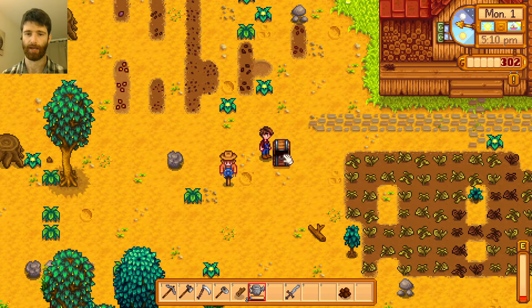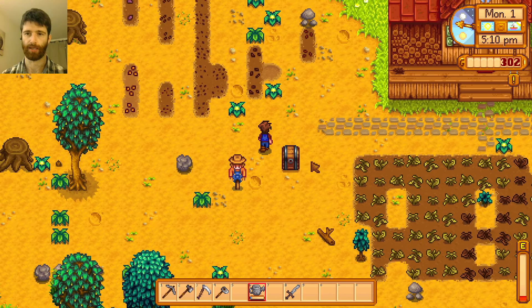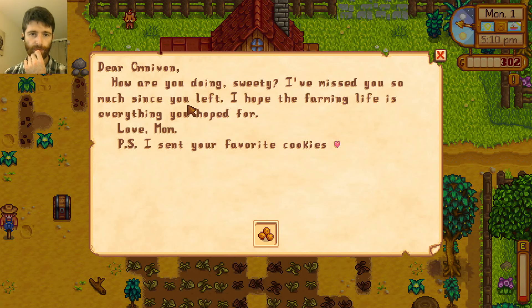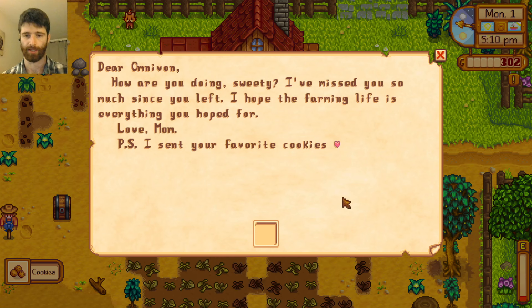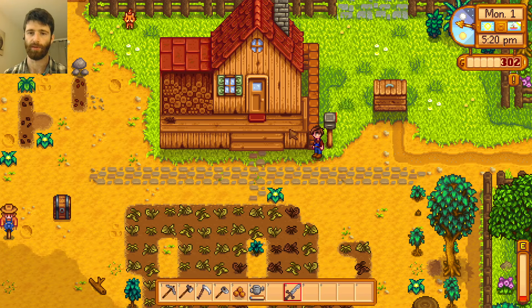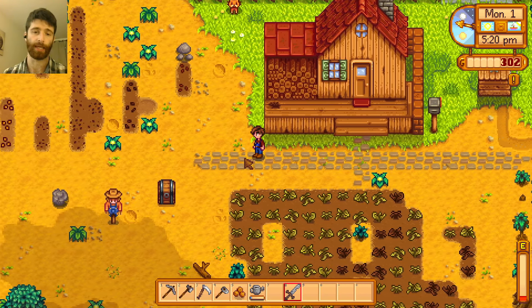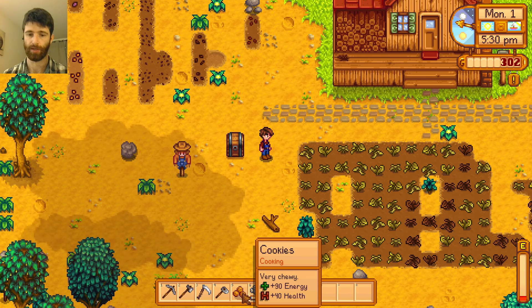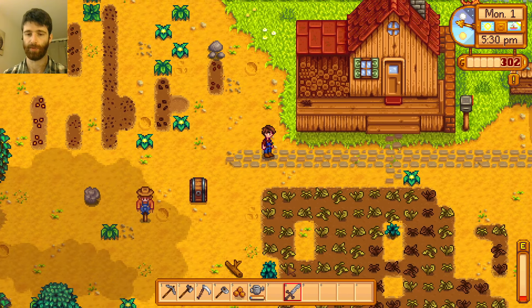I have no energy. I cannot go into the caves with no energy. Let's read the mail. 'Dear Amnivan, how are you doing, sweetie? I've missed you so much since you left. I hope the farming life is everything you hoped for. Love, Mom. P.S. I sent your favorite cookies.' I think that's the first letter from our mom in the game. These will give me plus 90 energy — I will save them for the caves tomorrow.